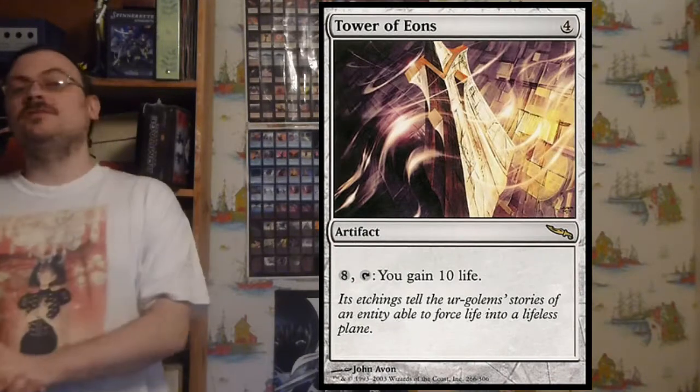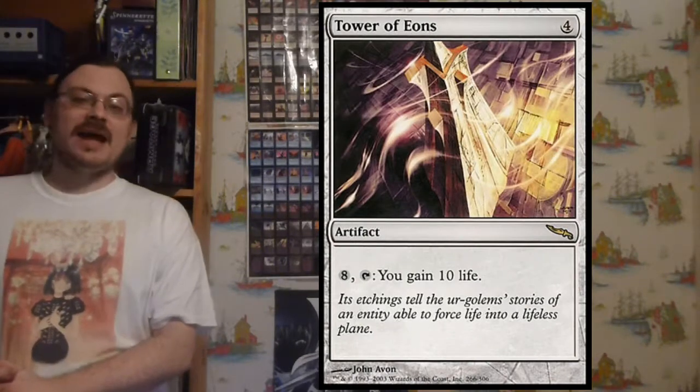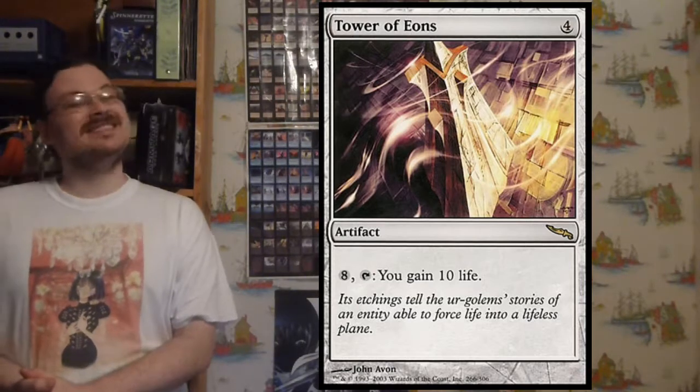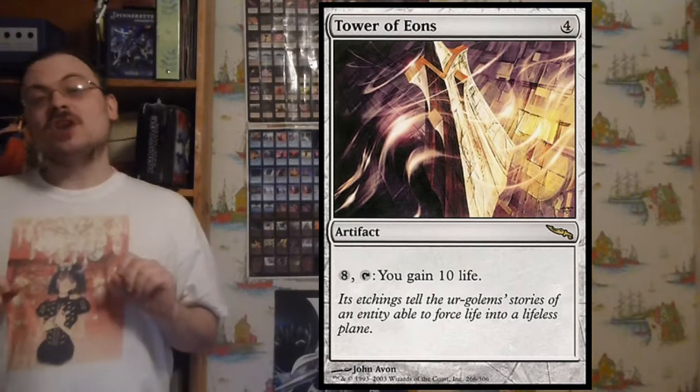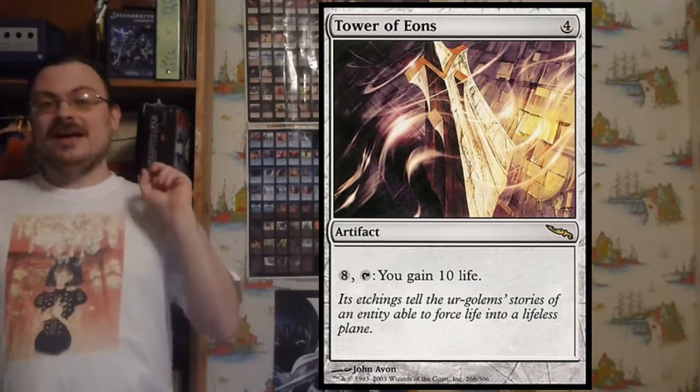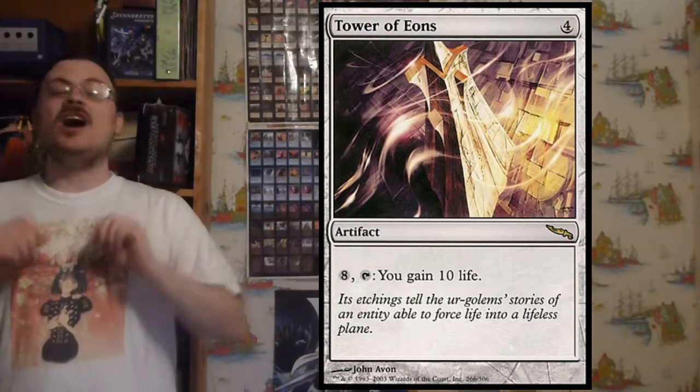There were the Towers, costing four mana to play, and for eight mana and tapping it, a powerful effect based on the color they're affiliated with. It wasn't until Scars of Mirrodin that a red one — Tower of Calamities — was introduced. Before that, it was only the other four colors.